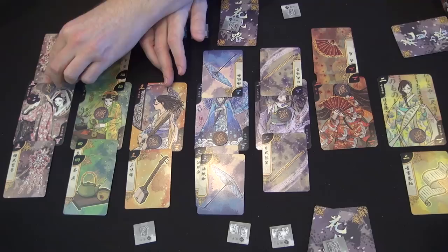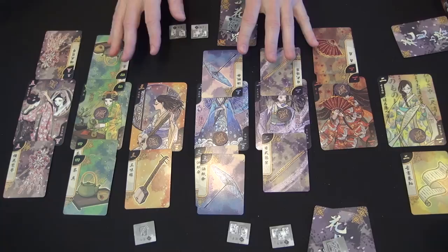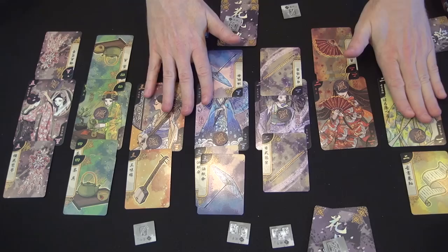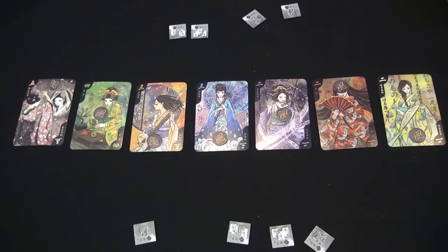You look and see whether someone controls either four geishas — which is not the case here; I have two, my opponent has three — or 11 power of geisha. Here I have seven, they have eight. No one wins, but the tokens stay where they are to show which geishas you have influenced during this round. You take all the cards back, shuffle them together, flip everything face up, and play another round.